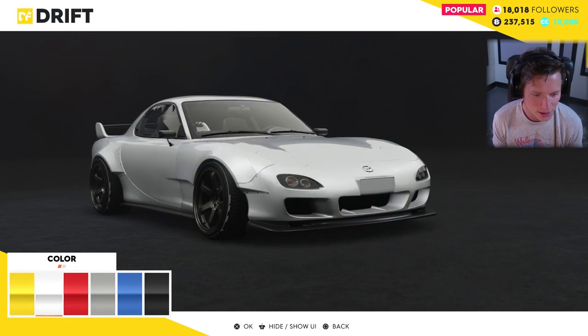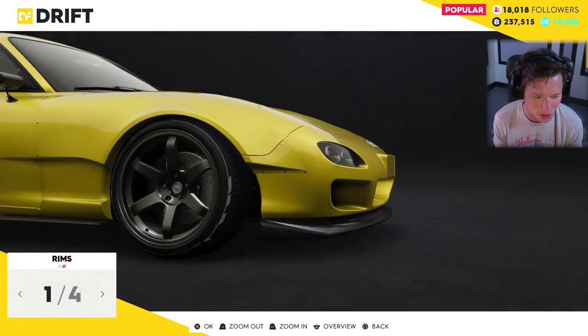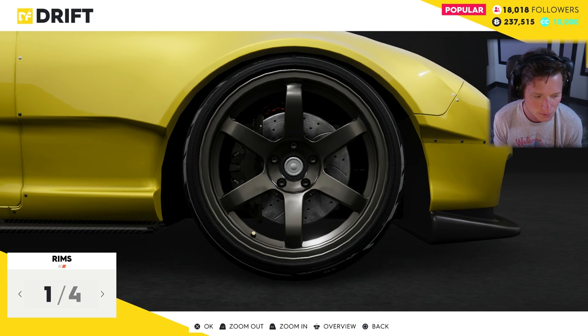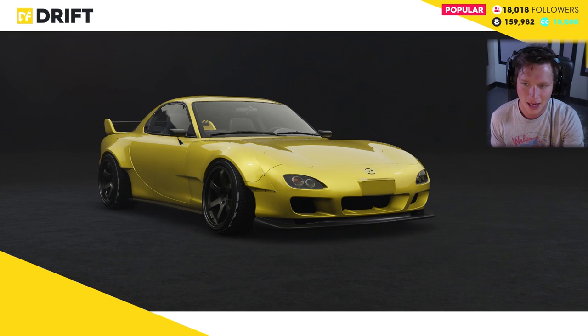That's going to be more than enough to buy this Mazda RX-7. Let's see what color we want — I'm thinking the yellow, dude. I think the yellow is dope. So we're going to go with the yellow RX-7. We can change up the rims a little bit. Buy it for $98,000. We're going to go with this. It's going to set us back just a little bit, but we're okay. We got this, boys.